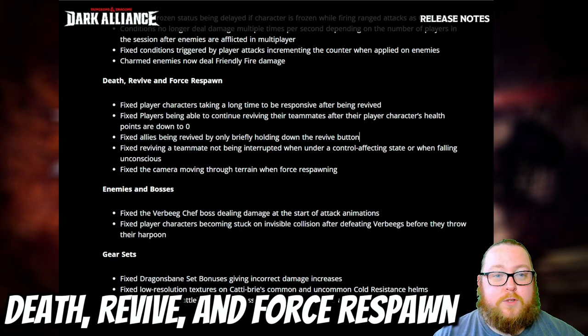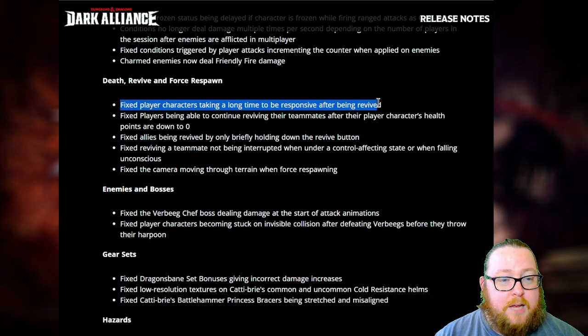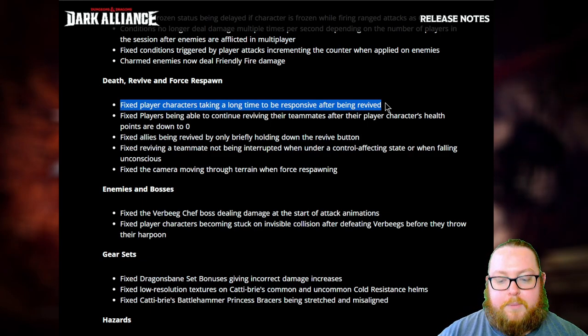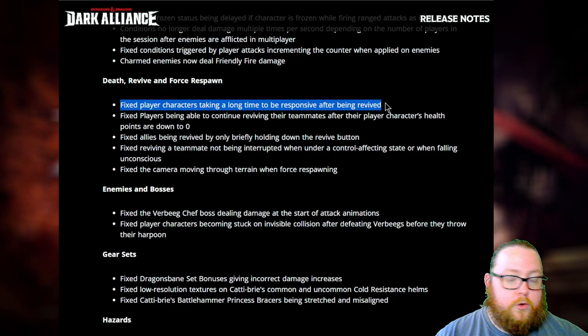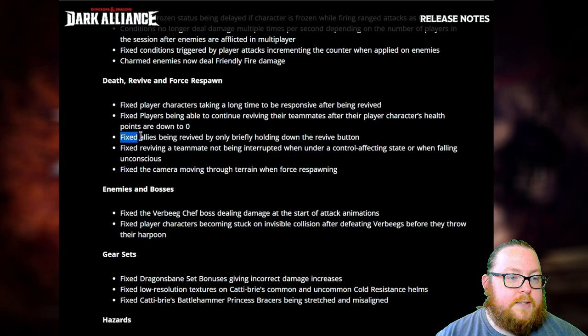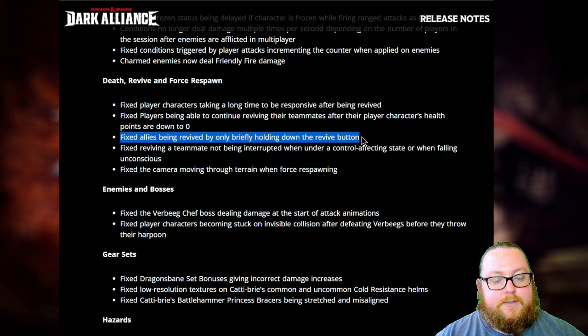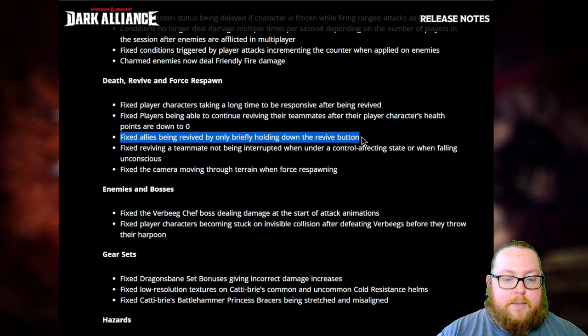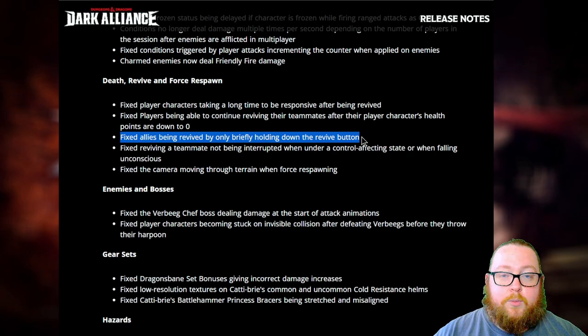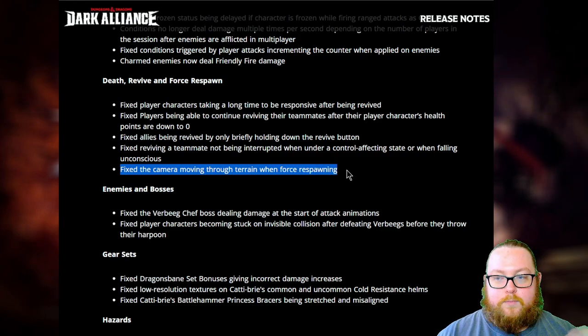For death, revive, and force respawn fixes: fixed player characters taking a long time to be responsive after being revived, so you can now move immediately; fixed allies being revived by only briefly holding the revive button — now you have to hold it for the full duration, which takes a little longer; and fixed the camera moving through terrain when force respawning.